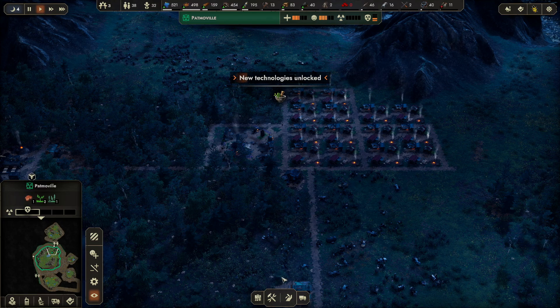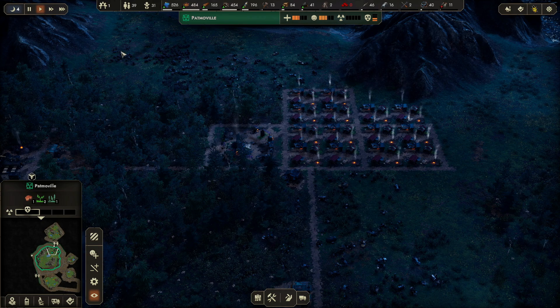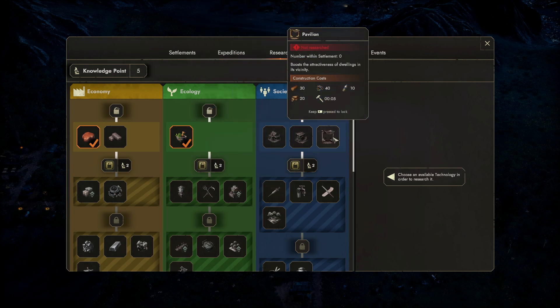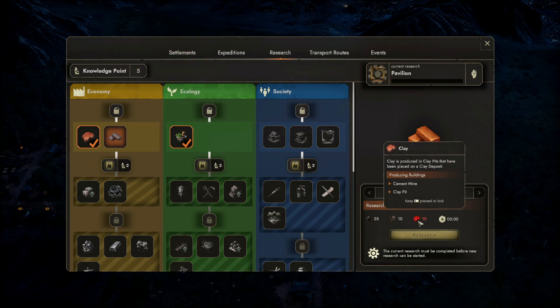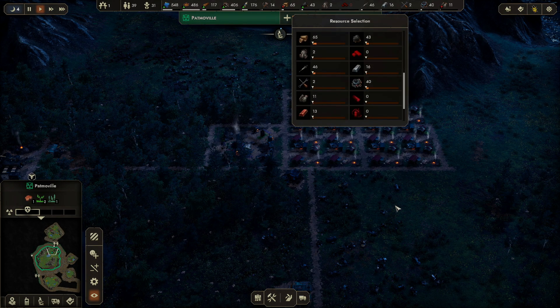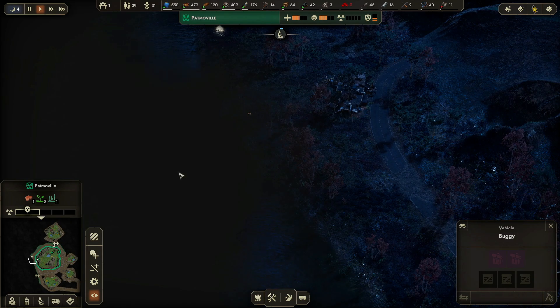We have 38 people with three available, so let's start by making sure those three do a job — let's get some clay diggers, and then later we'll see what's next. We did the swamp farming research, so we can now get herbs, which should be nice for medicine. We can also build the pavilion — it boosts the attractiveness of dwellings in its vicinity. We have the resources, so let's do that while we gather clay.